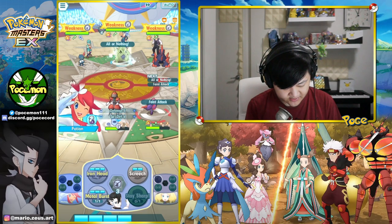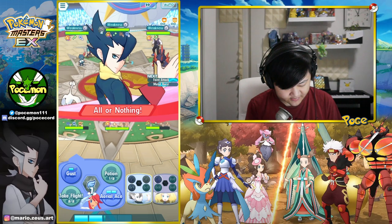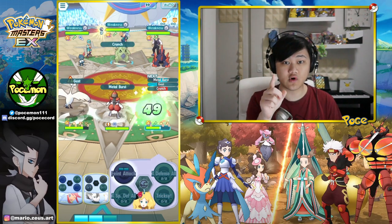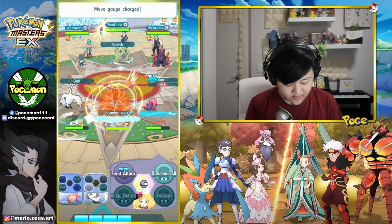Alright, let's get the Metal Burst in here. That's good. We still don't want to buff defense just yet — we'll buff it next turn. Alright, here comes a Crunch. Crunch should be a very, very powerful move.